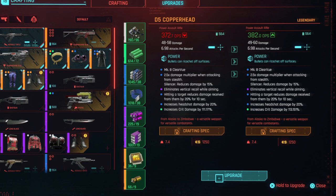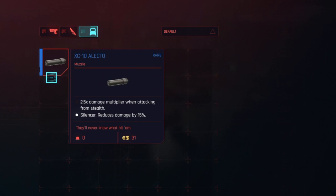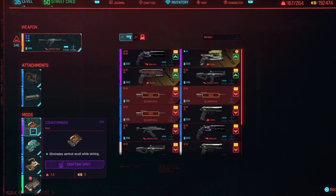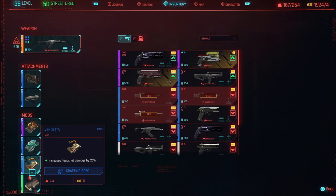For the D5 Copperhead, which is the gun we'll focus on first, make sure you add the silencer to it which gives you an extra damage multiplier when attacking from stealth. The reduced damage is not that big of a deal because you're going to be shooting in silence. And make sure you add the mod that eliminates vertical recoil while aiming, and also the mod that gives you increased headshot damage by 20%.